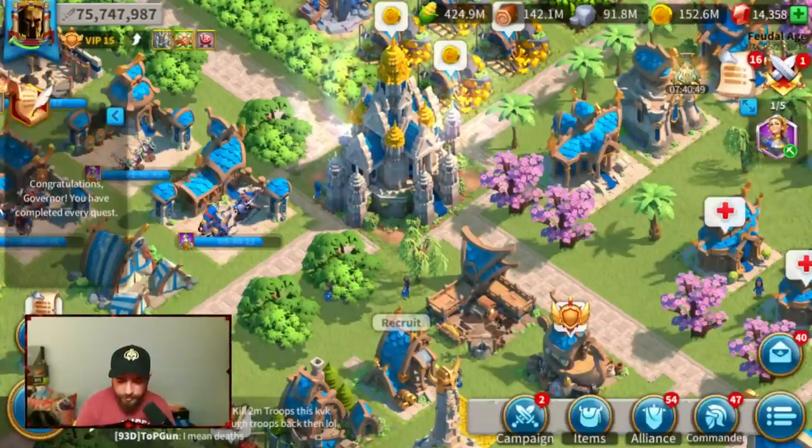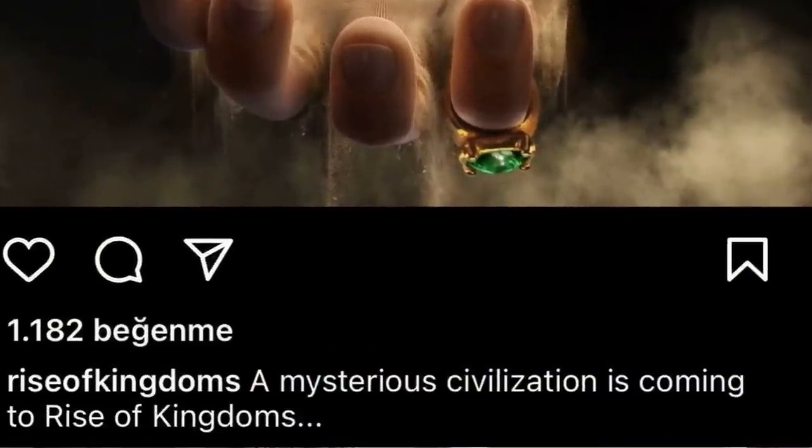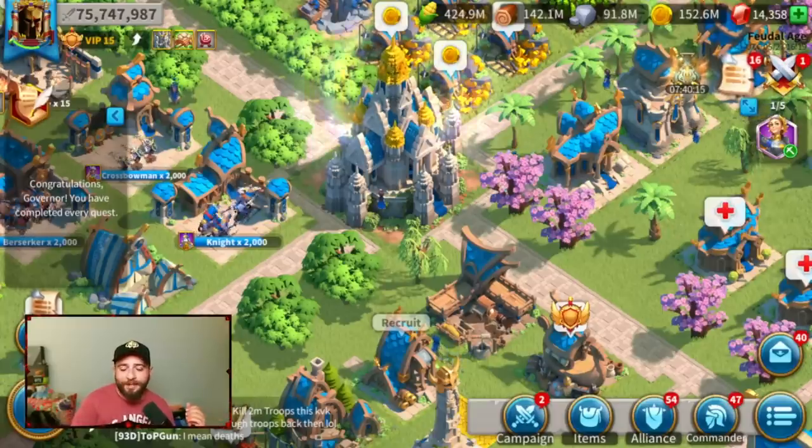There's a new post from Rise of Kingdoms — a mysterious civilization is coming. On the left it says 'Pharaoh', in the middle we have a pyramid, and on the back we have ancient Egyptian carvings on the wall.